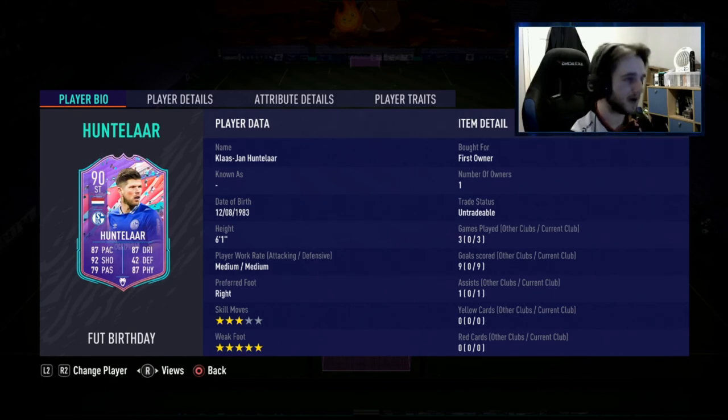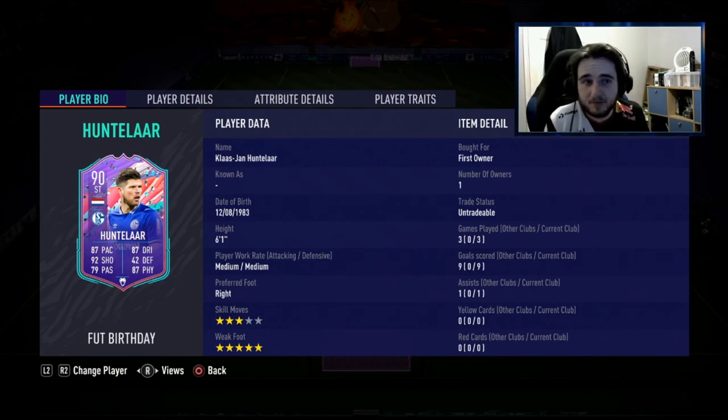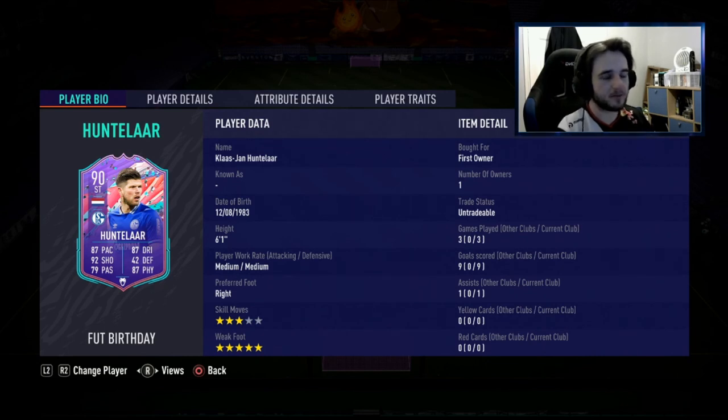Incredible card — must use, must have, can't recommend it enough. Even if other people say otherwise, obviously to me he's a bit of an icon so that does help, but the stats themselves speak for themselves. I made people with Pele and Ronaldo put their controllers down and quit with Unterlar. I'm a Division 1 player but this card definitely made me look like more of an incredible finisher. That's my review — I hope you enjoyed, leave a like, subscribe if you're new, put down in the comments any video ideas for the future, and have a lovely evening guys. Peace.